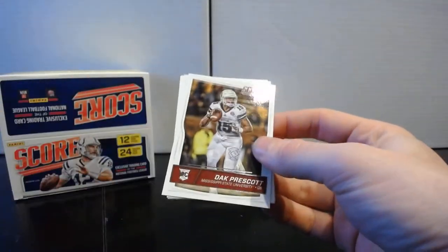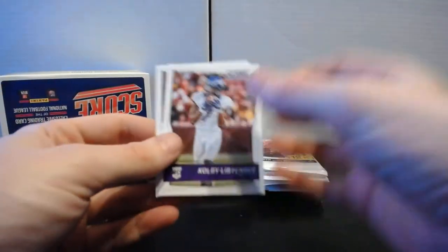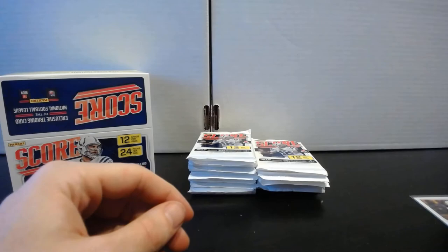Rookies from pack thirteen and there's a nice one — we got Dak Prescott, Colby Listonby, and Jonathan Bullard. So he's got one of the big rookies out of 2016 — let's see if any of the other ones are hiding in here somewhere.